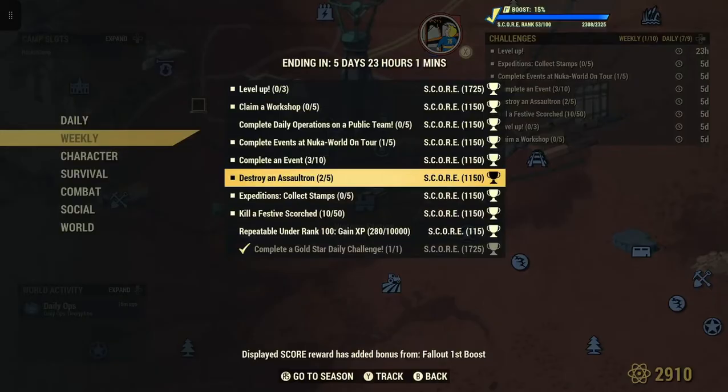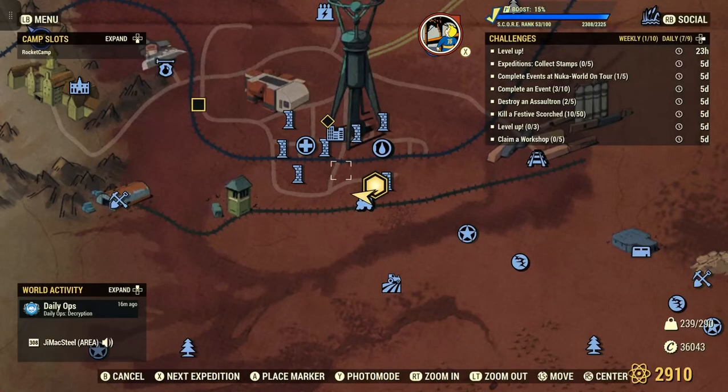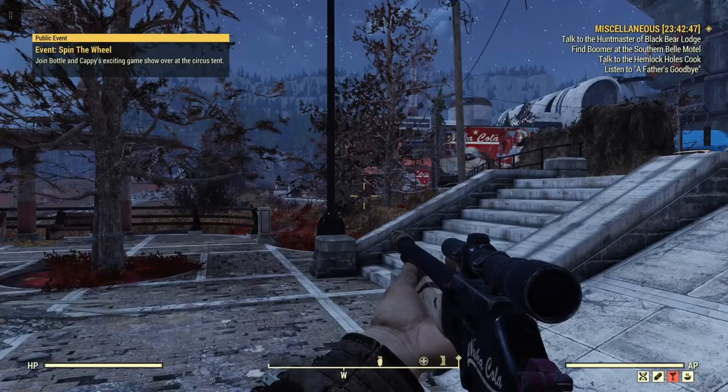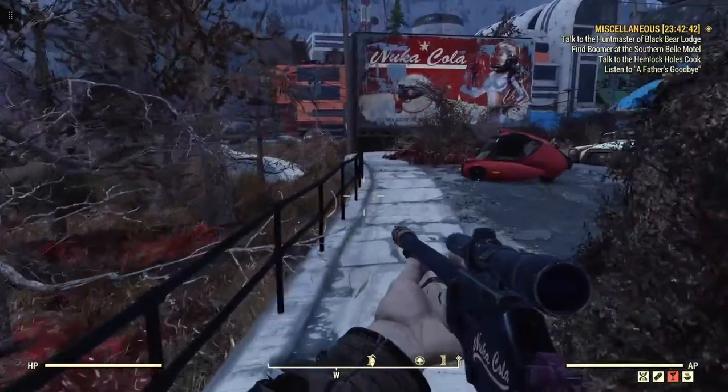Sometimes this will pop up as a daily where you're just going to kill one of these Assaultrons. The best spot, in my opinion, is down here in Watoga. If you complete the quest line Mayor of Watoga, all the robots in this little city are passive. You can kill all the robots you want — they will not come after you, they won't be aggressive.